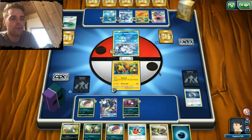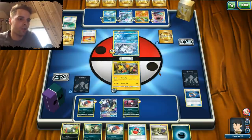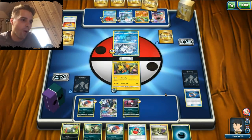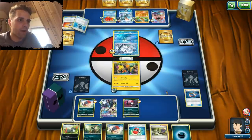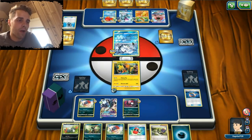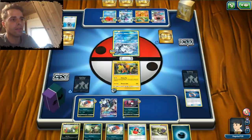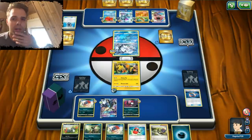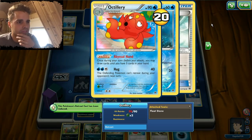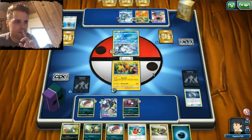Sometimes you learn a thing or two from a couple of matches — you say I'm not gonna attach my Float Stone. Rescue Stretcher gets him Octillery. Octillery gives him a great solution to our N card. That will be three Ns in a row. Aqua Patch, that Ninetales looks scary. He's gonna draw some cards with Octillery, probably get himself the Float Stone or Energy and get the Alolan Vulpix out of the active position to strike with Alolan Ninetales. This guy can also just barely survive when we use Rule of Evil.